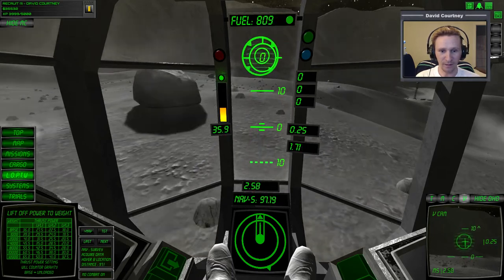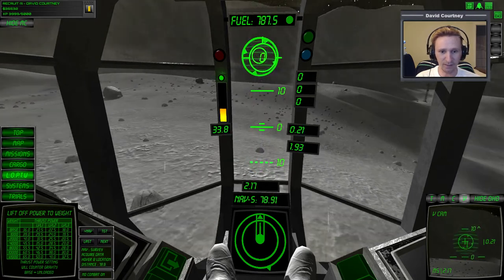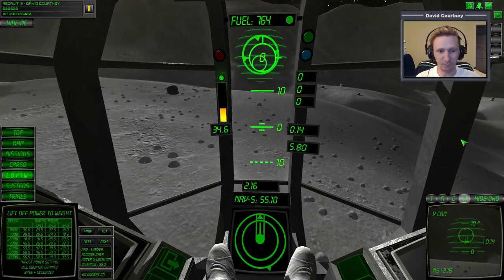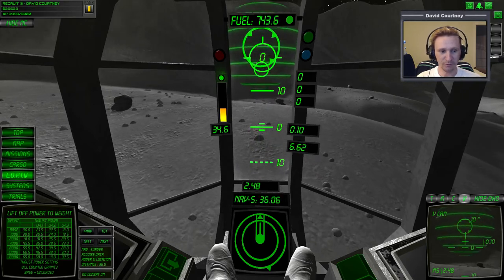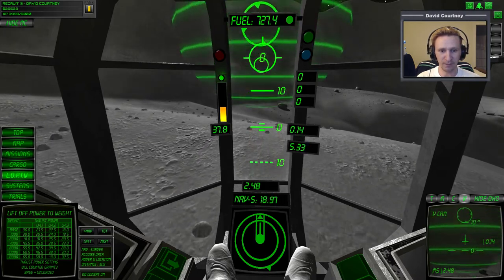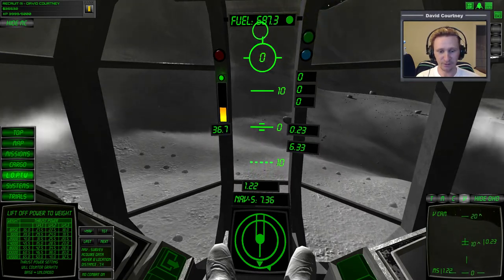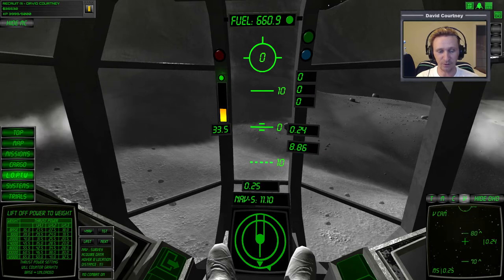The way these survey missions work — I now know — is that you have to get inside that sphere, and then there's a button you have to push to acquire the data. The first few times I got inside the sphere, I was in there thinking 'okay, now what?' We're still moving forward, and you can see in the V-cam that the velocity vector is right on center, so we shouldn't drift. We're within the field, but this velocity number doesn't mean much because it's a combination of vertical and horizontal, so it's really difficult to know exactly how fast you're moving with respect to the ground.